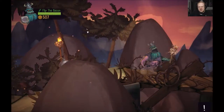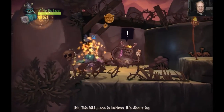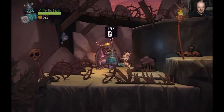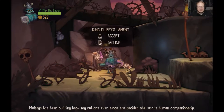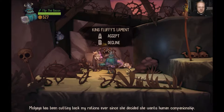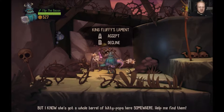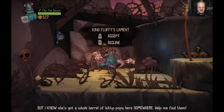We're continuing on - here's King Fluffy Butt, which is what I like to call him. When I was playing this before, we ended up running into a bug where we had to restart the level because his commentary wouldn't go away - it was kind of interesting. She did stem for a guy - barrel of Kitty Pops somewhere. Help me find them!